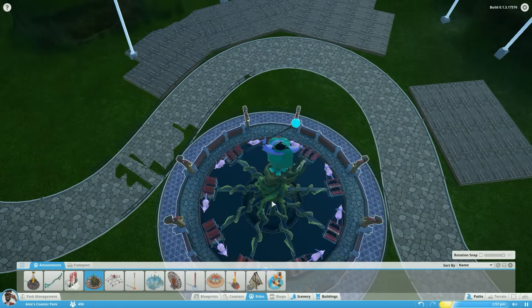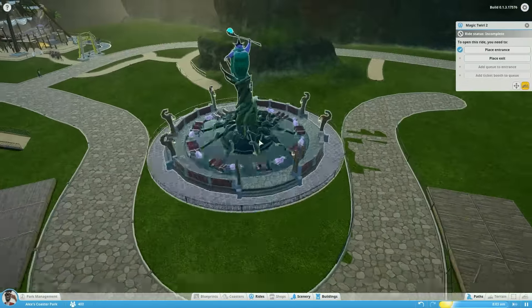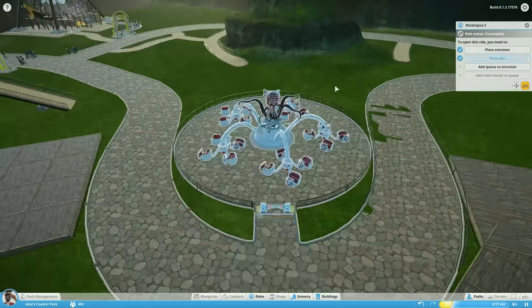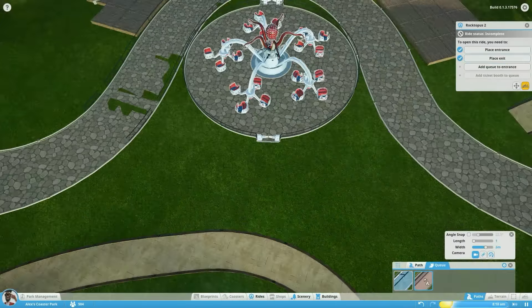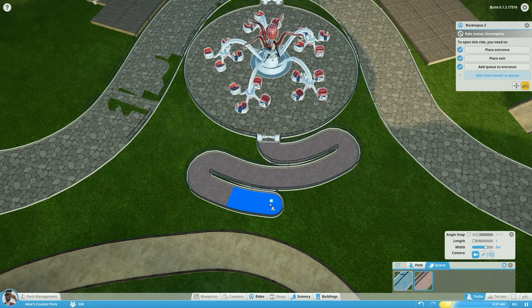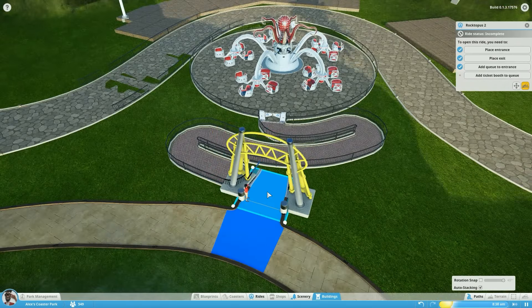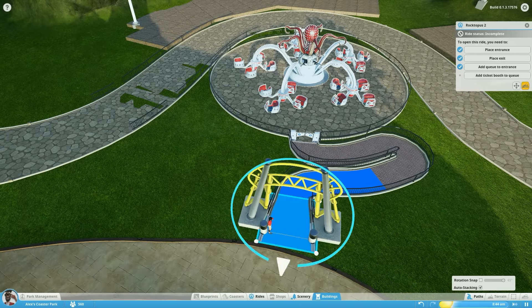Of course, enjoy the area for more than just one reason, which is just food and drink. We settled on this Roctopus kind of ride — it's just something that fit the area, and plus, an octopus being an ocean-dwelling creature, we're going to be able to kind of match the theme a little bit by using that.